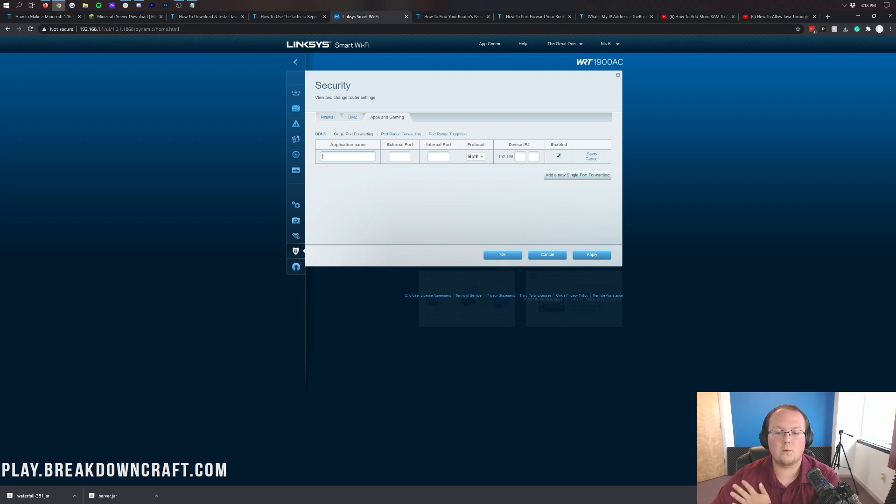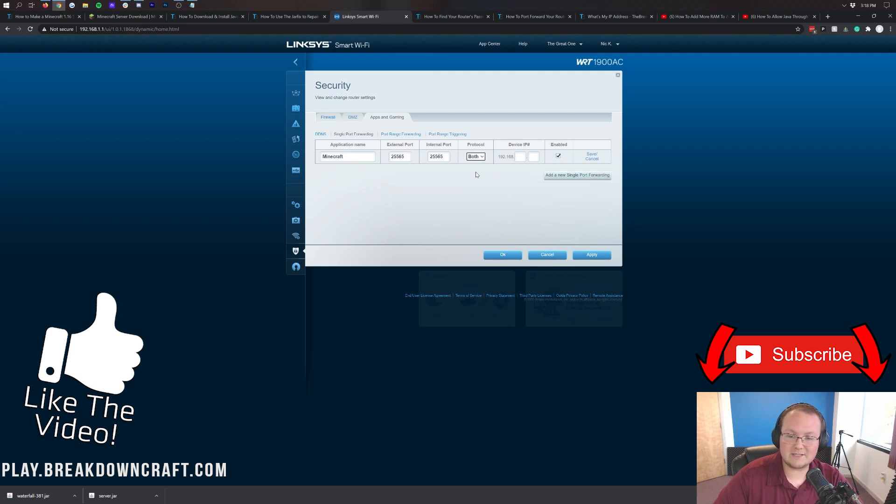For application name, type in Minecraft. For external port, internal port — anything with the word 'port' — enter 25565. So external port: 25565. Internal port: 25565. For protocol, select TCP/UDP or both. If you can't select both at the same time, do it twice — once for TCP and once for UDP.